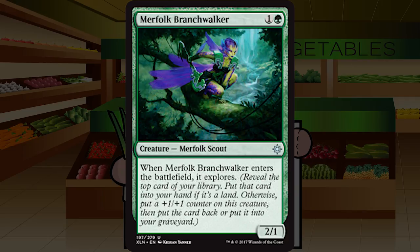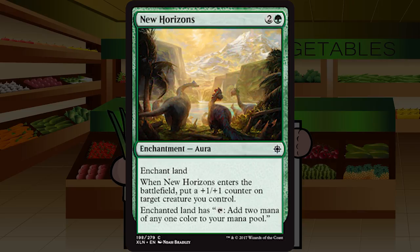Up next is Merfolk Branchwalker — one and a green for a creature merfolk scout at common, a two one. When it enters the battlefield, it explores. A piker that draws a land is fine; a three two for two that scrys is also fine. Both sides are utterly fine — not bomy, not a crazy high pick, just good in either state. A very high mid-pack pick that you'll simply never not play. C+ for Merfolk Branchwalker.